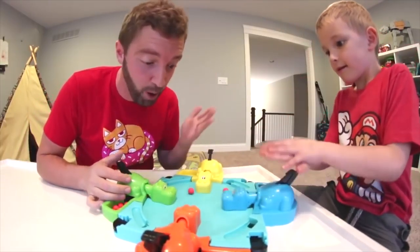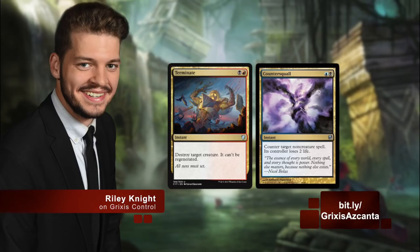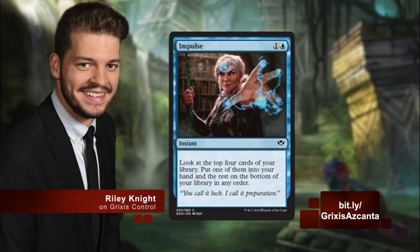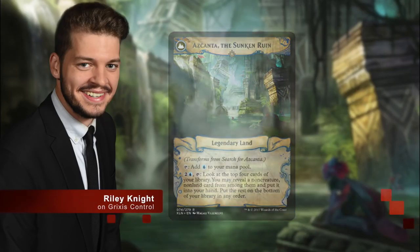In the olden days we used to be afraid of a turn-two Tasigur, but these days it's all about flipping that Search first thing. Grixis has the best answers across three colours to any and all questions the Modern format can pose, and the many one-ofs are all the more effective when snagged by the Sunken Ruin's Impulse ability. Given how deep you can dig with the flipped Azcanta in addition to how you can use cards out of the graveyard, one-ofs are a much more useful resource in this list due to the sheer number of cards that you're going to see in a game.